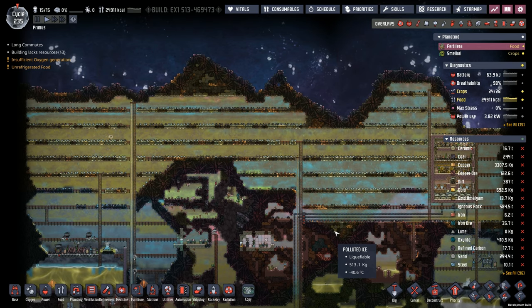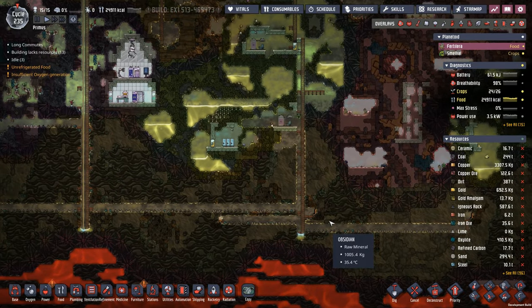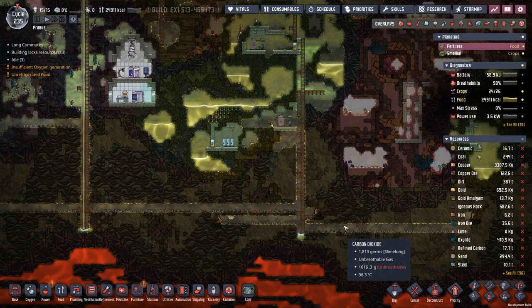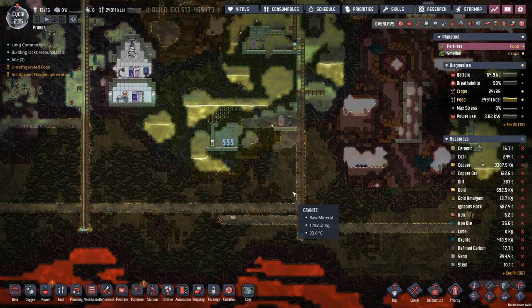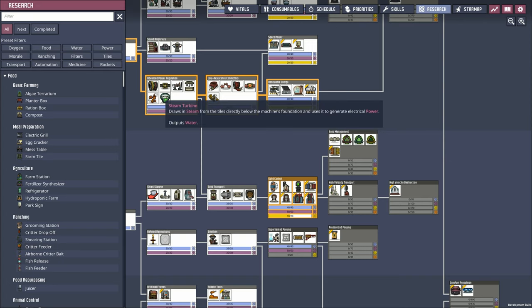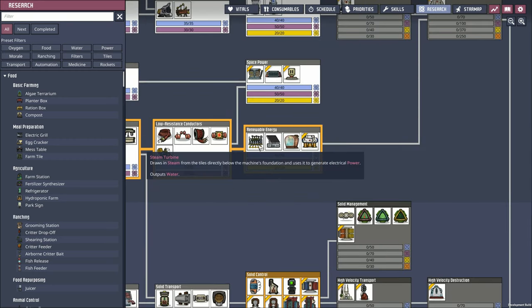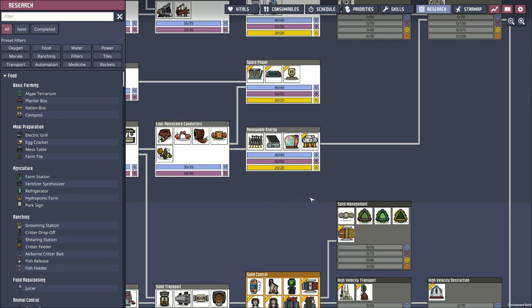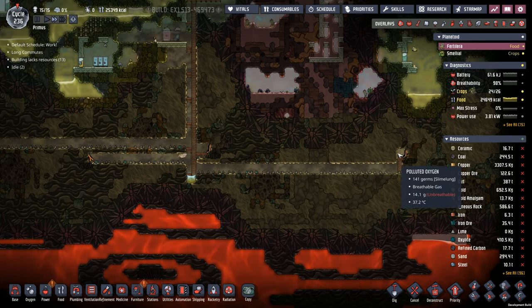From last episode, we were figuring out how much igneous rock we had — just from coring this area out we're at 600 tons, so we're doing awfully well. But it's about time to start working with these minor volcanoes. It's going to be a larger project, but it'll give us a ton of power and an infinite supply of igneous rock. We also needed access to our beautiful steam turbine and thermo aqua tuner to set up our cooling solutions. Steam turbines take a little bit of plastic, hence why we're working on the glossy Dreckos.